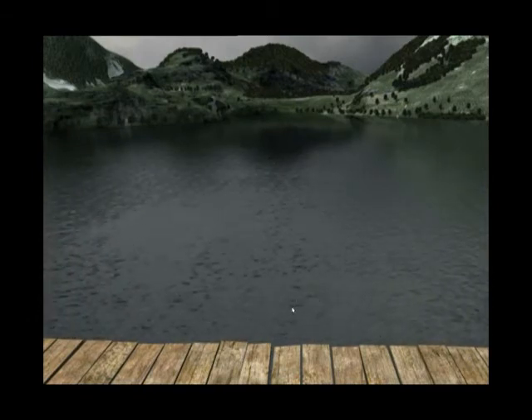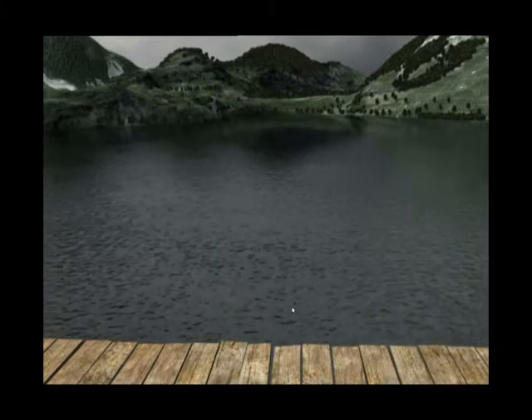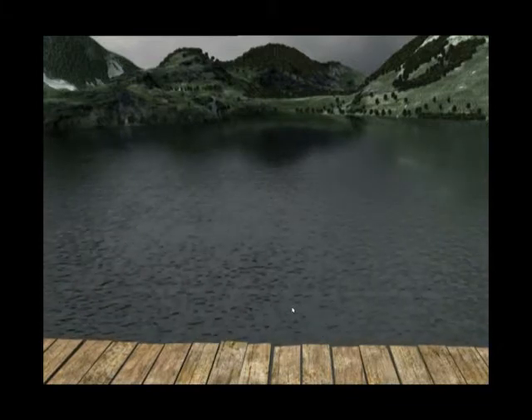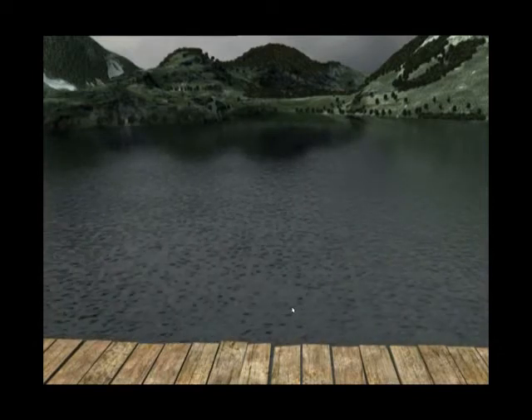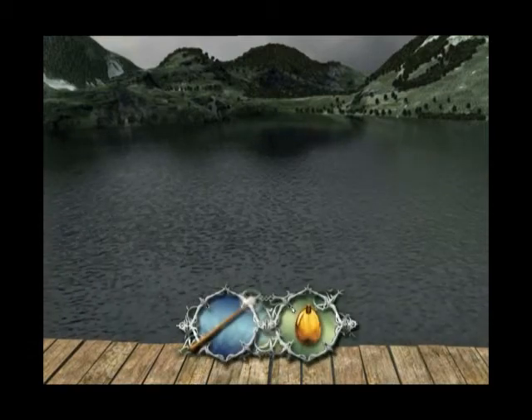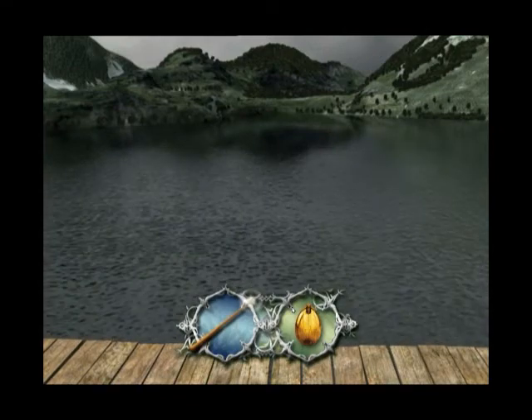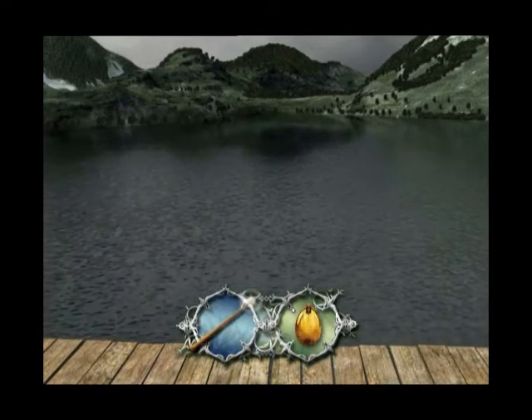Welcome to the second task of the Triwizard Tournament. You'll be using Gillyweed to breathe underwater for the limited time you will have to recover what has been taken from you. Don't forget the lake is filled with magical creatures you've never encountered on dry land. Keep your wand at the ready. Use the left, right, up and down buttons on your remote to avoid any underwater obstacles. When you come upon magical creatures in the lake, use the left and right buttons on your remote to select either your wand or the golden egg to evade that creature.